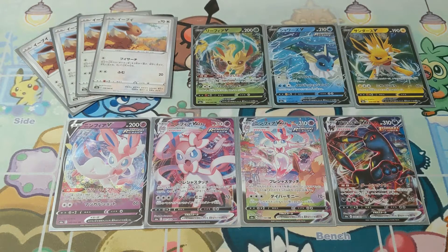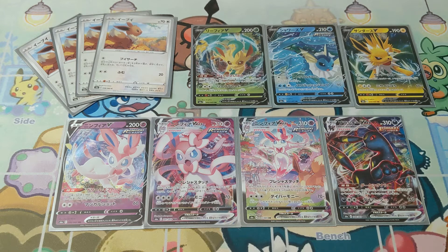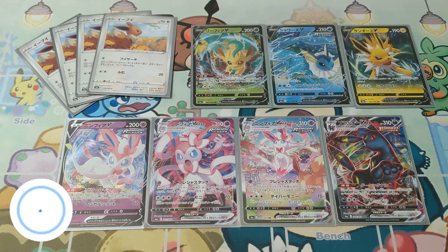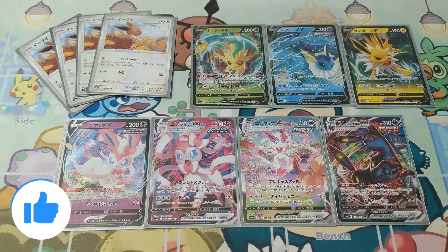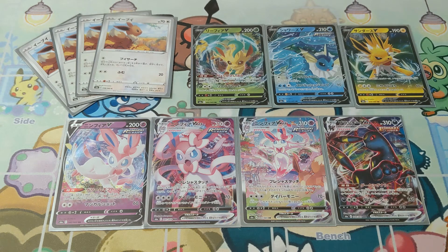These are the awesome Eevee and Eeveelution pulls that I got from my Eevee Heroes Japanese booster box. Toby, I am trying to record an outro! I'm going to hold my dog while doing this outro because I have to be fast. I hope you enjoyed this video — don't forget to leave a like and comment down below to let me know which Eeveelution is your favorite. Feel free to subscribe for more Pokémon content just like this one. Hope you guys have a wonderful day — see you in the next video, bye!